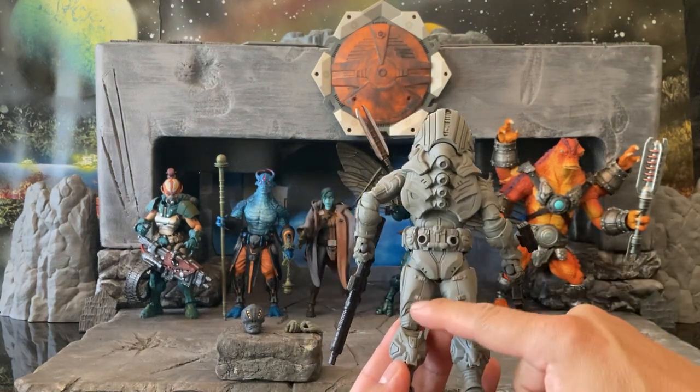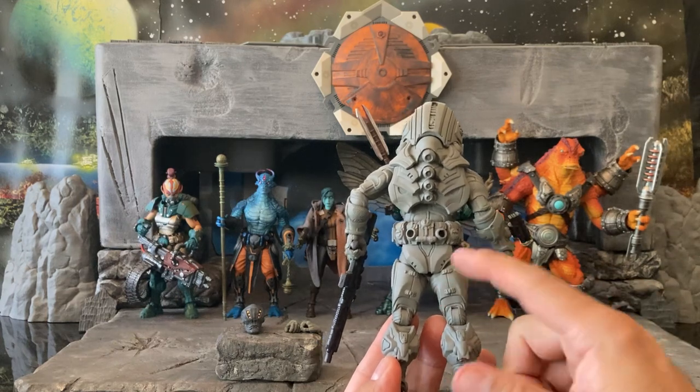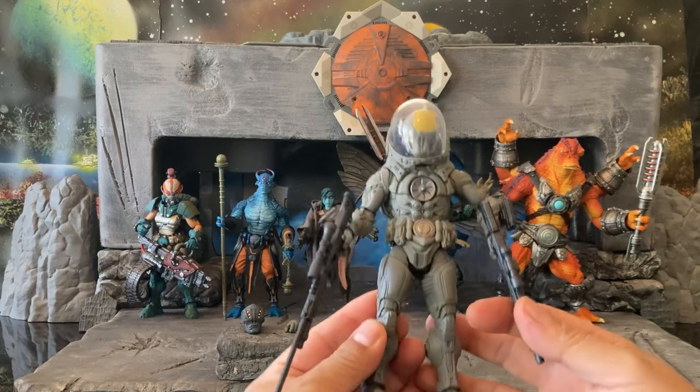You can take a Sharpie and just paint in details as you please — like some of the buckles or whatever — and differentiate your figures that way.